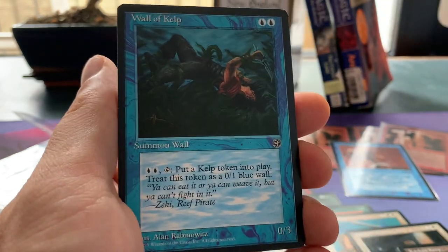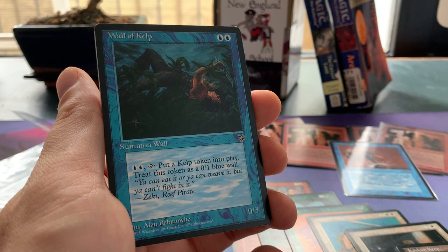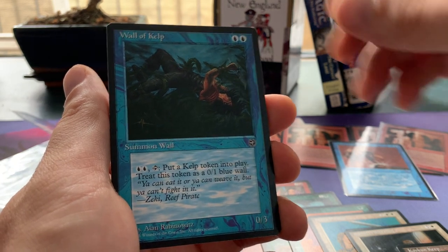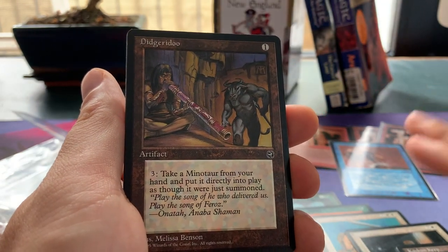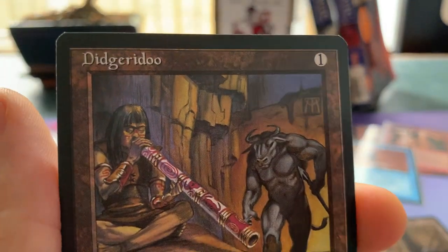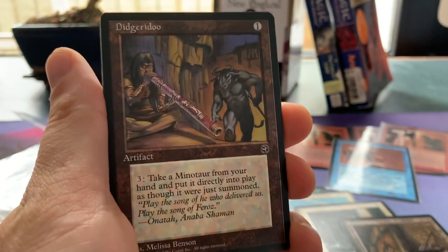This card is actually one of the most valuable cards in the set — Wolf Kelp! Two blue to cast, then two blue and tap to put a Kelp token into play, treated as a 0/1 blue Wall. And — oh wow — Kiefer, my man, that is insane — a Didgeridoo!